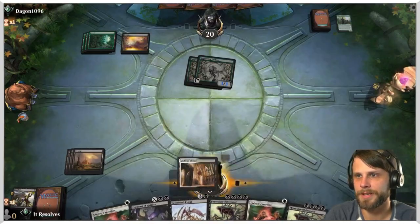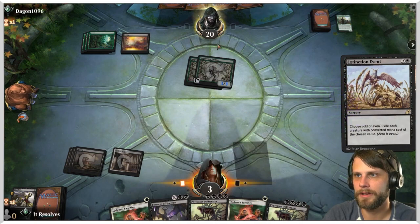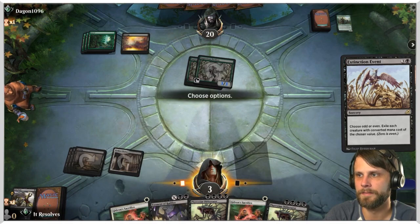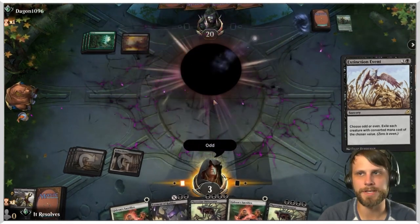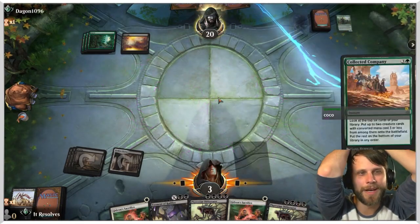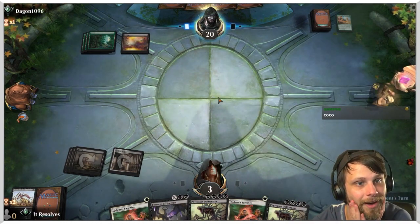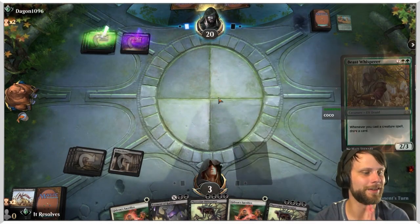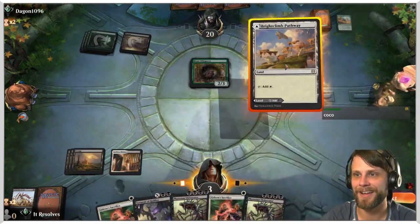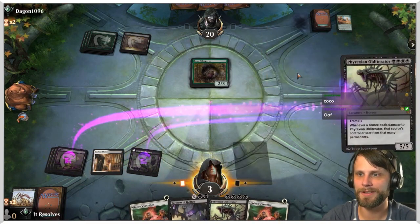We get to shock ourselves. Let's hit odd. They must have a lot of enchantments in their hand, because otherwise I think they would have played something more. Collected Company — they whiffed on a CoCo! That does not happen. We're gonna play the Obliterator.